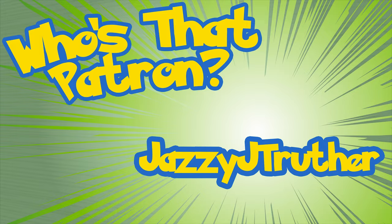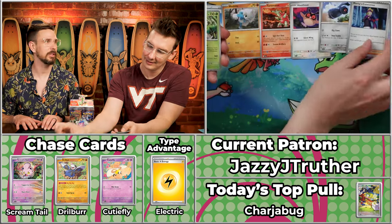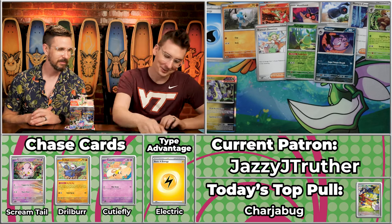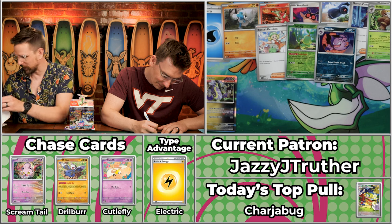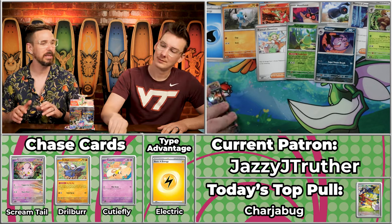Next up is Jazzy J Truther — only fitting that I'm opening for this one, as Jazzy J over on our podcast Popcorn Culture is the one true host. Team Grass has started to work into the mix. They score just a single point — the Maraidon is worth 25 cents. In the scheme of last place, that's actually a bit on the competitive side. Maybe a little too valuable.